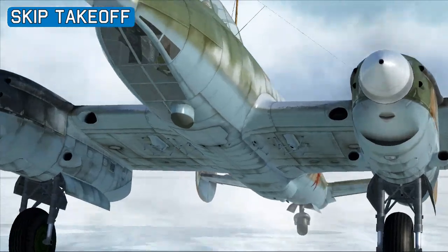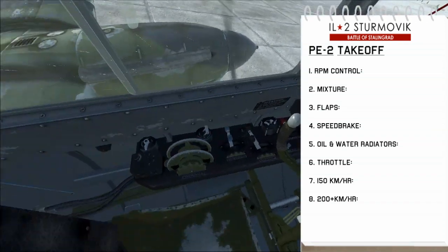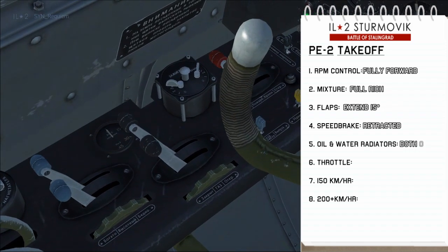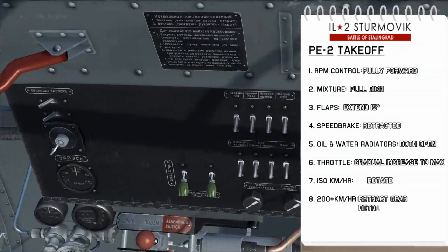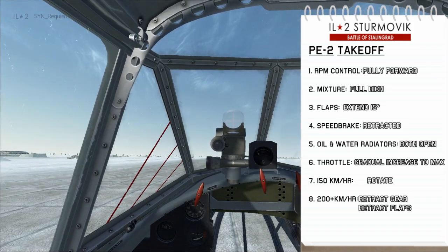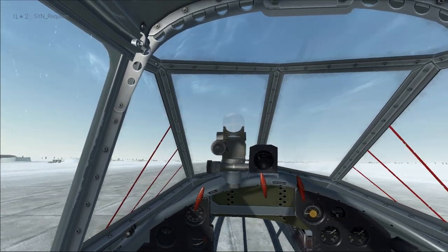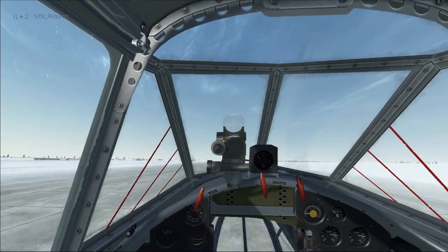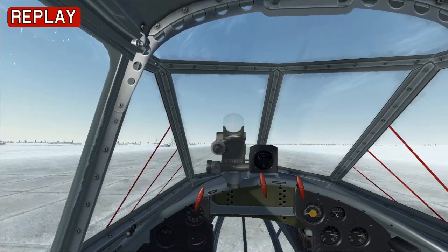We'll skip taxi and go to the takeoff. Taking off in the PE-2 is pretty straightforward: put the RPM control fully forward, bring the mixture to full rich, extend the flaps 15 degrees, retract the speed brake, open both radiators, and increase the throttle to maximum. Rotate at about 150 kph. As we apply throttle, add a bit of forward stick to get the tail off the ground and build airspeed. Apply rudder to keep it straight on the runway, then bring the nose down a bit, maintain attitude, and lift off at about 150 kph.